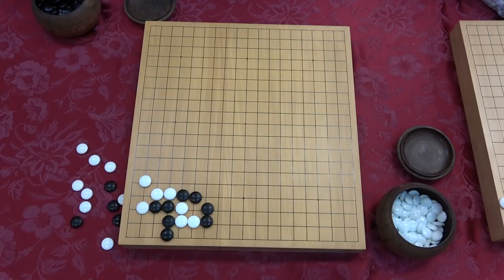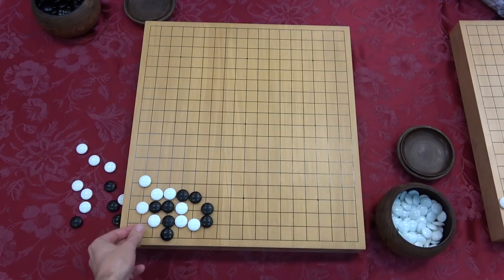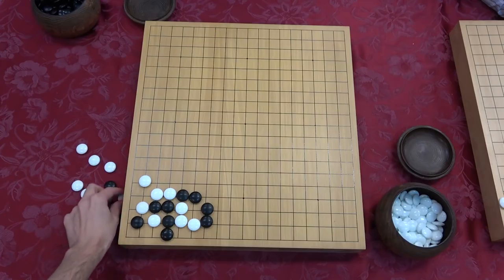But we also have some unexpected help in the corner. How does white take away your liberties? Can white take away your liberties from this side? No - because it's already death. If white plays on this side, he shorts himself liberties. He wants one, two, three - if he plays, he goes down to two. No good. So white plays on this side. If white plays here, two-two is a capture - you can capture it and make an eye.